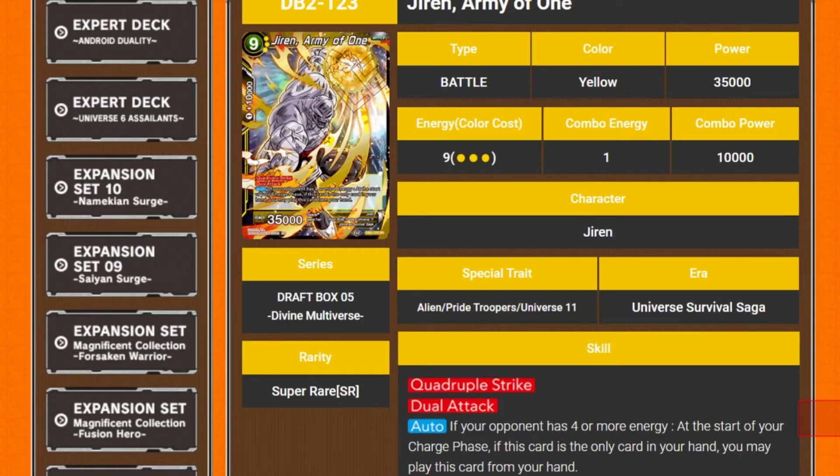Oh God, here we go — guess what? Cheer. Every time. So it's a 9 cost, Army of One — should be Army of Millions but whatever. He's got 35k power, standard cheer and stuff. Big cost, big power — quad strike, dual attack. His auto is: if your opponent has zero energy at the start of your charge phase, and this card is the only card in your hand, you may play this card from your hand. So you basically have no hand, draw this card for turn, and you can play it.